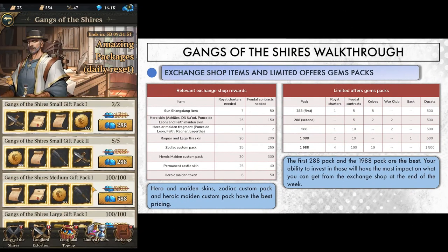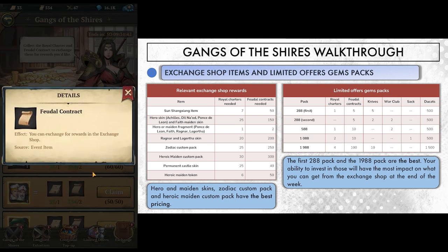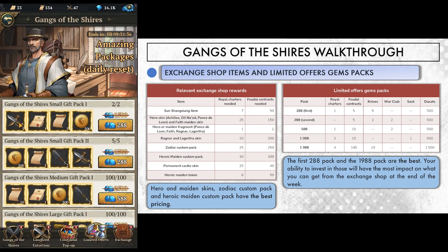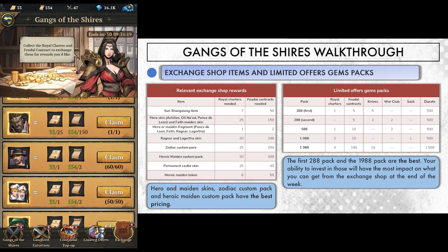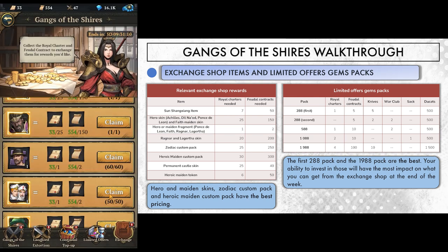To fully grasp why your gems have a great return on investment, we have to look at both the exchange shop and the limited offers packs. An event hero or maiden fragment costs 1 charter and 2 contracts. The first limited pack gives you 1 charter and 5 contracts for 288 gems, but also 5 knives and 500 ducats. The value of a single knife is 50 gems from the landlord extortion tab — well, actually 45 since we have the 9 cost discount. 45 times 5 equals 225 gems. Does that mean you get 1 charter and 5 contracts, which can then be turned into 1 hero or maiden fragment, for 63 gems? Yes — it's a way to see it, and needless to say, it's an incredible deal.